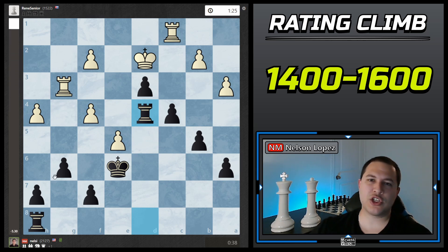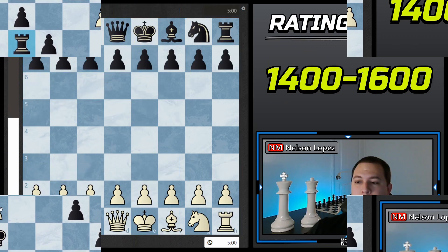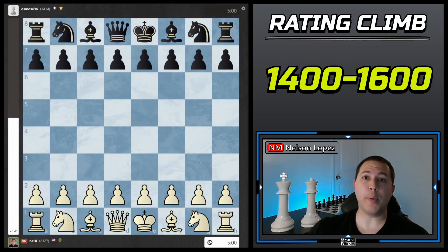He resigned because of the connected passed pawns — White's pieces are tied up preventing them from moving forward. That frees up my king and two rooks to hunt down targets. Alright, the next two games I was White, and both opponents played the Caro-Kann. So any Caro-Kann defense players out there, pay attention. Here we go — e4, c6.